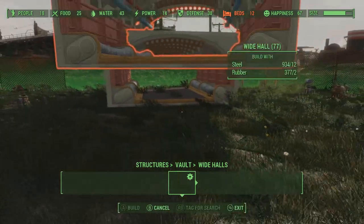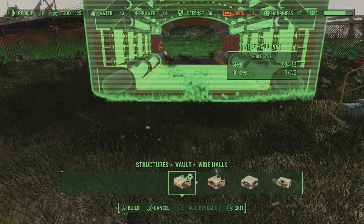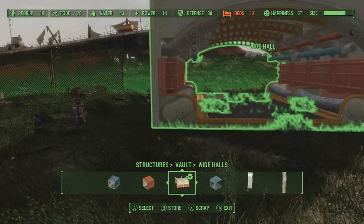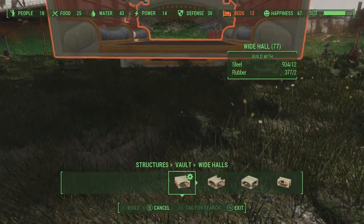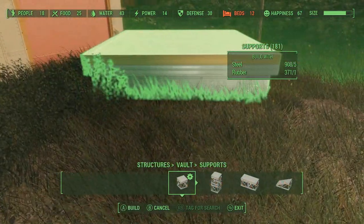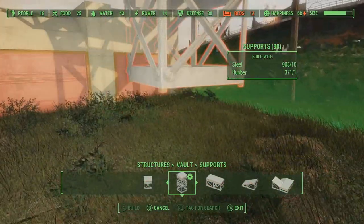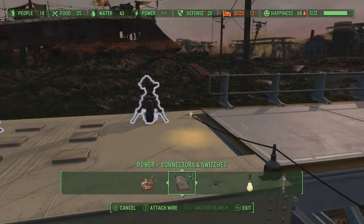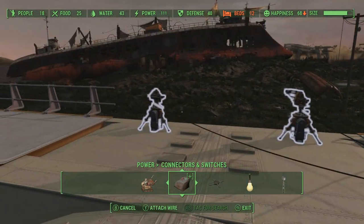So I'm going to show you two examples of builds I did — one in Warwick Homestead and the other in Jamaica Plains. You have to build to the space that's given to you. Here at Warwick Homestead we have a lot of open space and grass, so I'm going to use the wide halls. Naturally that doesn't look right when you just set up hallways going straight into your settlement. So I took some support beams and surrounded the settlement almost like a defense, then set up turrets on top and connected a fusion generator to the side, spreading power along the settlement.